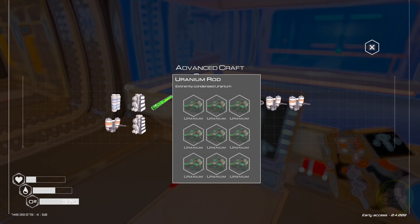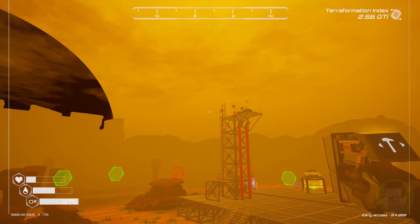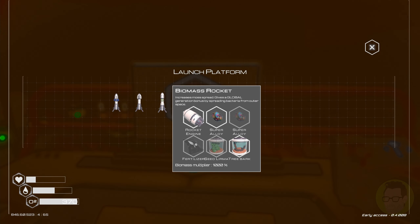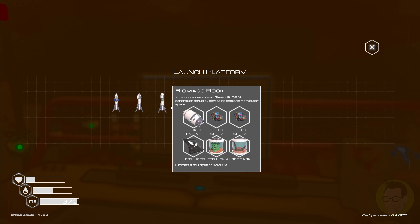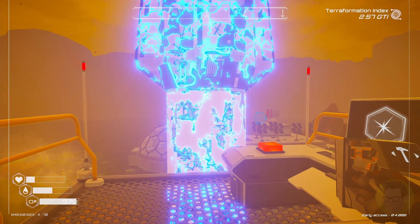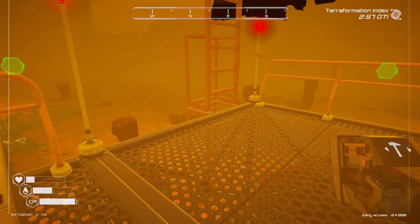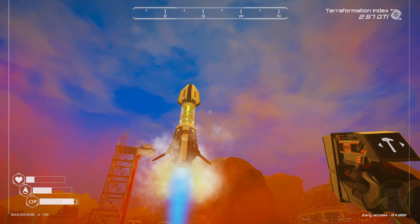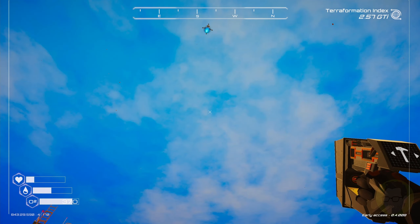We've got our super alloy and our mutagen. Let's try this jetpack — oh it goes a lot faster! Food level low. We need one fertilizer and one more super alloy for a biomass rocket — here we go! One biomass rocket — thank you. And off she goes up to space to spread some more biomass!